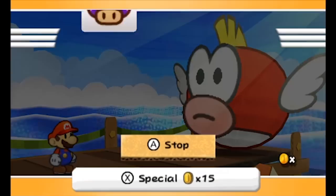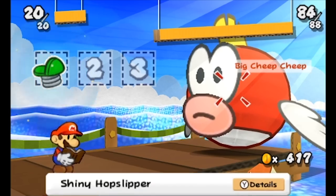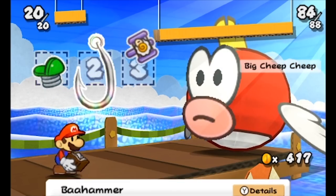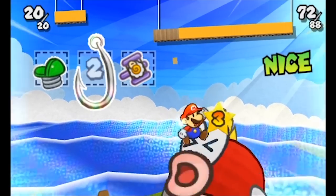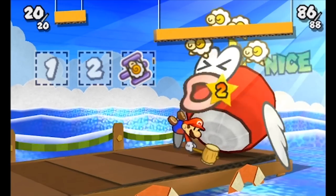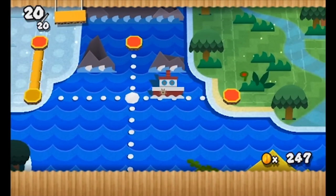We go fight Big Cheep Cheep, who can be a very easy boss to get hit by. However, apparently nothing is beneath status effects in this game, so just roll 3 slots, hit him, use the fishhook and ball hammer. The fight is basically done from there. With that distraction gone, let's go take a peek at World 5.